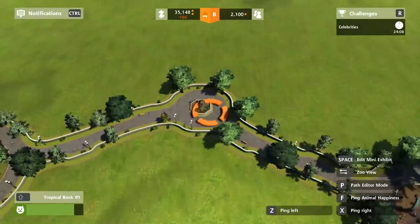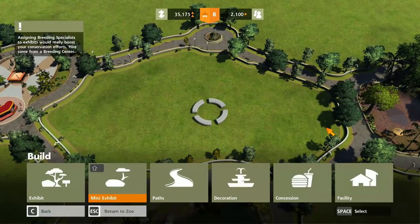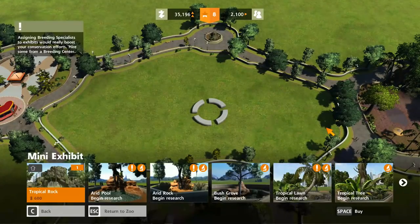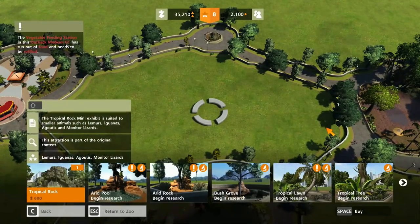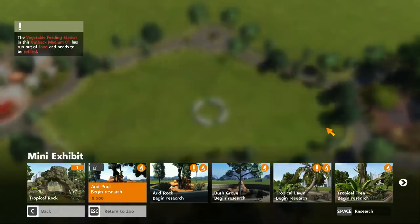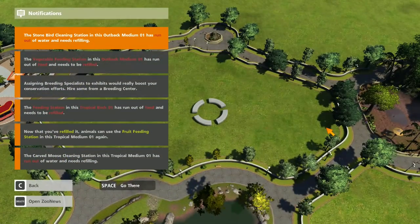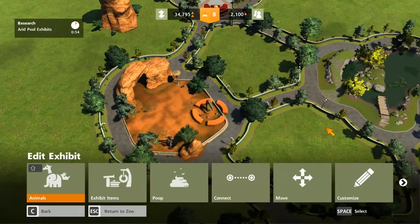Komodo dragons — we'll look at all the animals at the end. I think one of the best ways to do this is going to be mini exhibits. If we hold shift on these, we can see what we would get. Platypus, for example — so let's get the arid pool, that's going to get some platypus. Obviously that's Australian — that's a really good start.